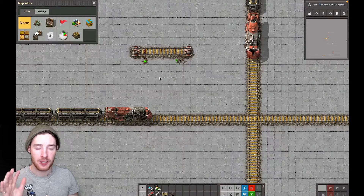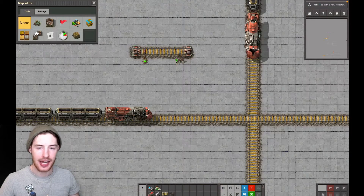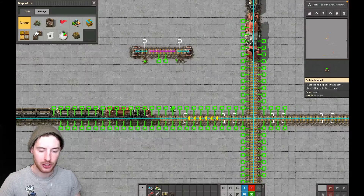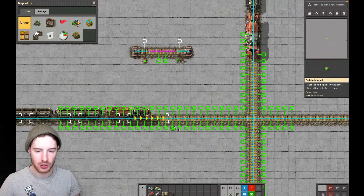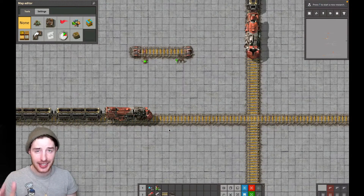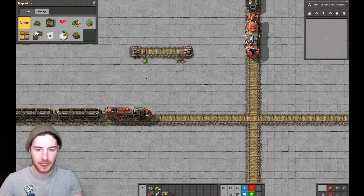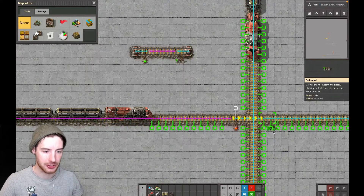To get everything operational, we need to learn signals. We've got a rail chain signal and a regular signal. I'm going to call them a chain and a traffic light to make it easy. When we pick one up, we can see green boxes and a yellow arrow pointing one way or the other. Because this train is traveling right, we get the yellow arrows pointing right, so any signals we place go on this side. And this is all you have to learn with signals: chain in, traffic light out.